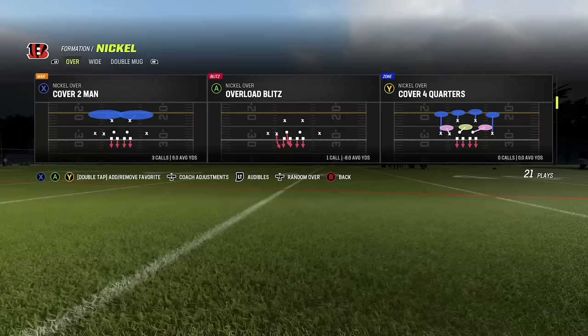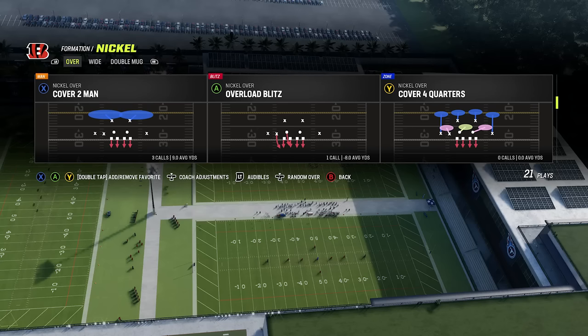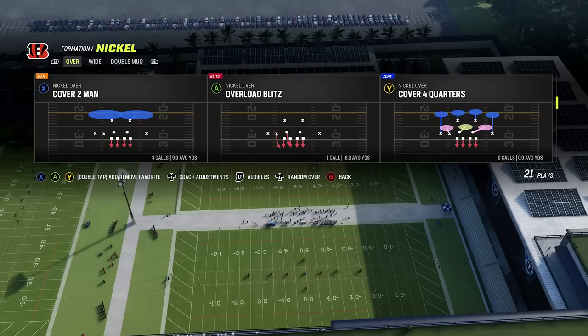Now let's talk about some basic coverages. Cover two man, or two man under, is probably the safest coverage — everybody is manned up and accounted for, with two deep safeties over the top to prevent big touchdown plays. Then there's cover one, sometimes called cover one press or one robber press — everybody's manned up, with one deep blue zone over the middle and a yellow zone over the shallow middle, which can help you get sneaky interceptions. Tampa two or cover two is another safe coverage — play zone to make them find holes in the defense and keep everything in front of you. Lastly, cover three has many versions, all pretty good — it protects against deep passes, keeps stuff in front of you, and makes the opponent dink and dunk, which opens them up to more mistakes.